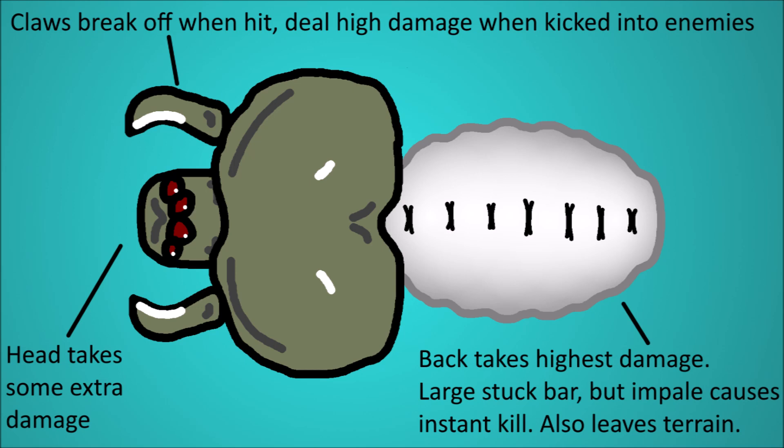The depth only expands with enemy design. This extremely basic bug has an easily accessible weak point on the front, two claws that break off a bit, and a hard to reach weak point that, if you stab the spear in deep enough, instantly kills the bug.